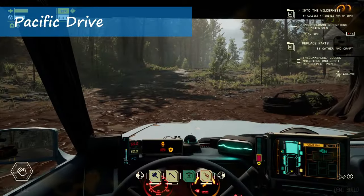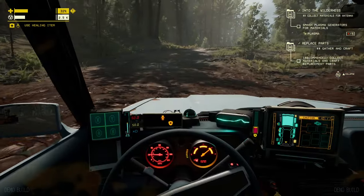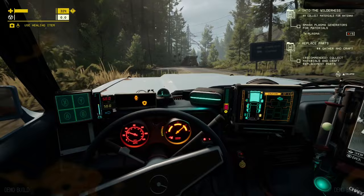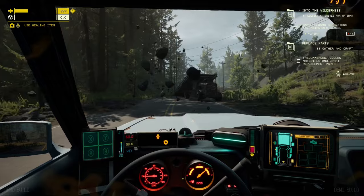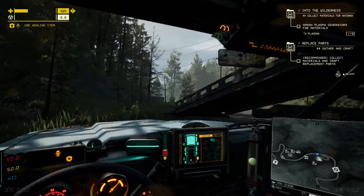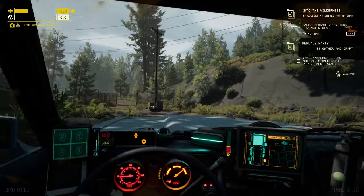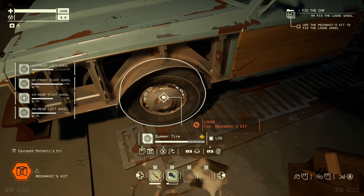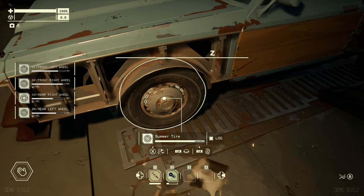Ironwood Studios developed Pacific Drive with Kepler Interactive acting as the publisher. Pacific Drive is a driving survival game where you're traveling through the Pacific Northwest through an area that's been altered by some sort of experiment — the landscape is in a state of flux, and that's really all the story revealed in the demo. The gameplay idea was really compelling: drive around this supernatural Pacific Northwest landscape and get through weird anomalies, monsters, whatever along the way, all the while scavenging for resources to keep your car in a drivable state.